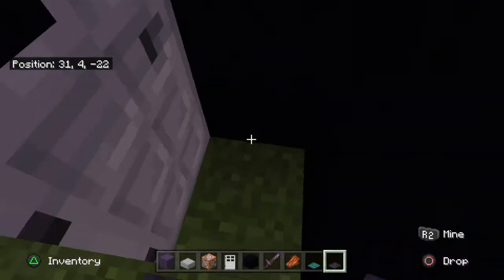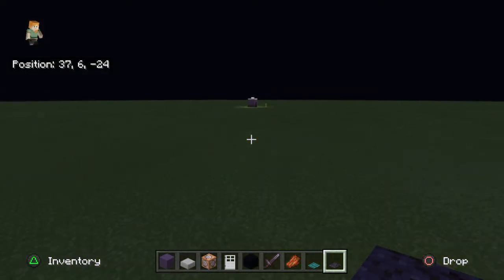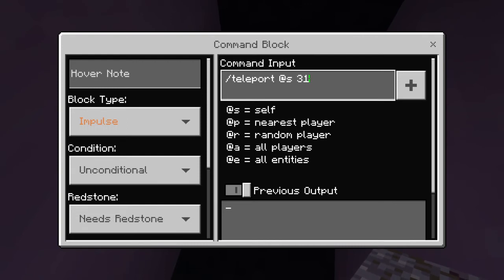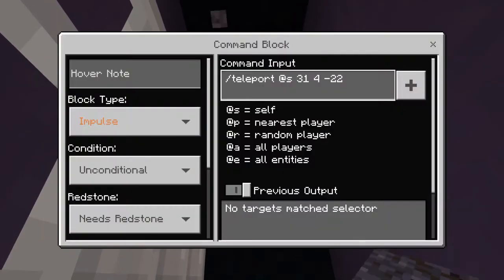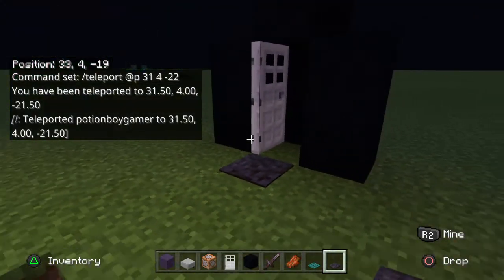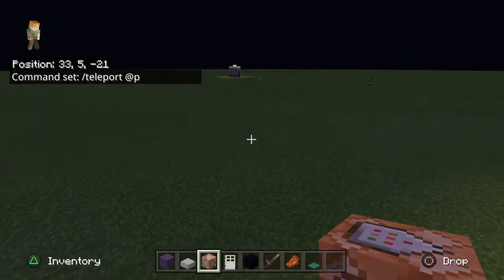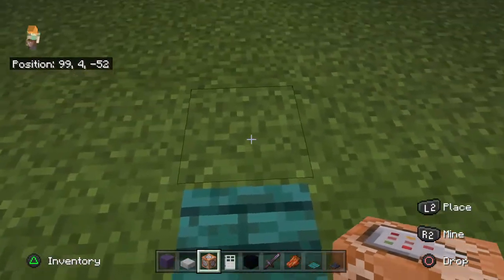And of course, another pressure plate. Let's check the coordinates — you're going to want to spawn right here, so 31, 4, minus 22. So you're going to go back over here and put your coordinates: 31, 4, minus 22. Then put your command block down and put slash teleport at P. Then go back here and stand right here — so 99, 4, minus 52.